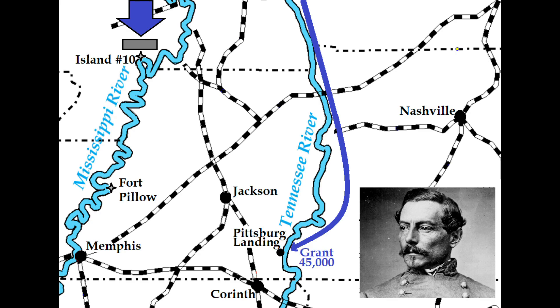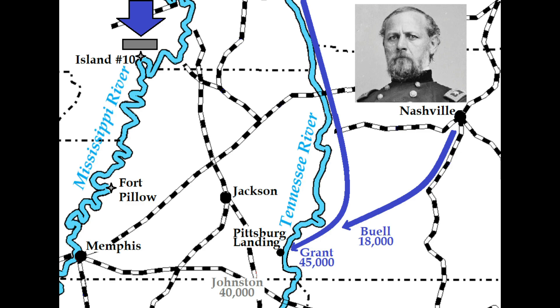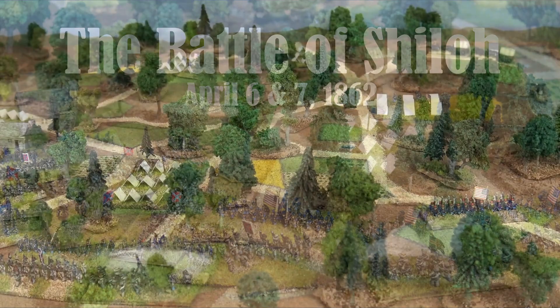Confederate General P.G.T. Beauregard anticipated just such a move and had scraped together at Corinth General Albert Sidney Johnston and every available soldier, which still amounted to an army slightly smaller than Grant's. Worse still, another Federal army under Major General Don Carlos Buell was marching from Nashville to join Grant. It was therefore decided to attack while the numbers were still about even. This attack was the beginning of the Battle of Shiloh.